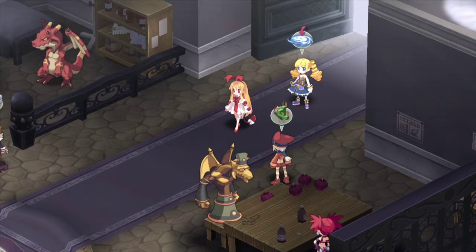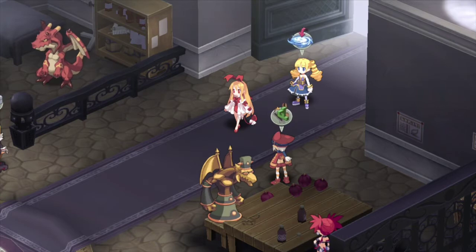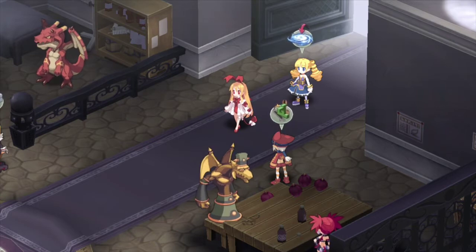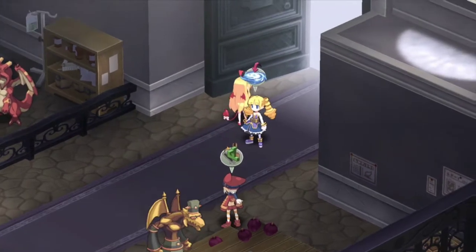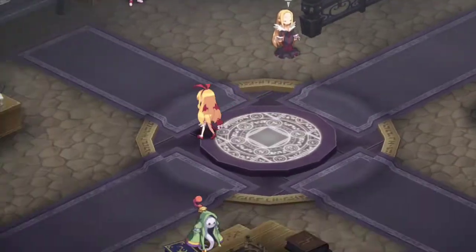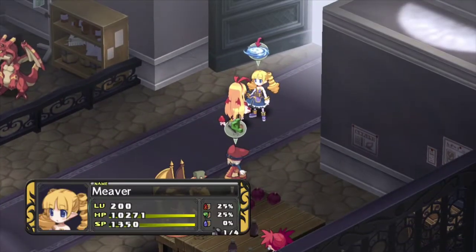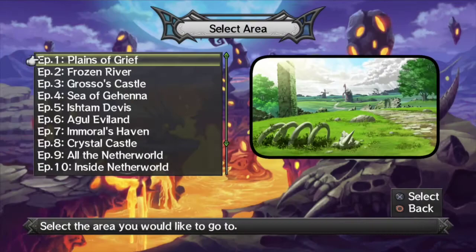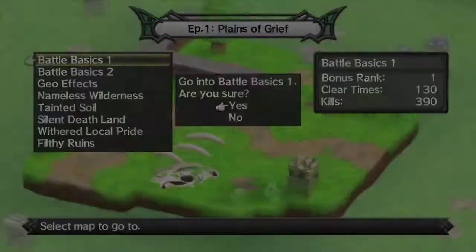Hey everyone, it's TheRealK9 here. Welcome to the character demos for Disgaea D2 Episode 6. We've got five classes again to show off here, and this will actually empty out our queue. So starting in Chapter 7, I'm probably going to be showing off a lot fewer characters. Actually, there are a lot of generic classes I think I haven't unlocked yet, so I might start doing those. But yeah, these will be the last five generic classes I currently have unlocked in my main save.